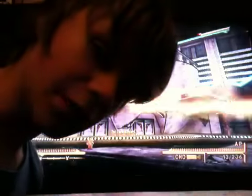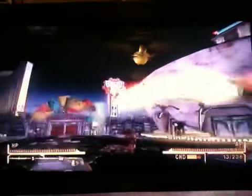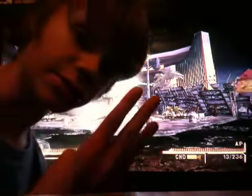To your right you've got the Tops Casino. I like the Tops - it's actually a pretty good casino. It's where you have to confront Benny, who is the guy that shot you in the head at the beginning of the game. Over here is the last casino you'll encounter because there's only three casinos on the strip. Let's recap: there's the Gomorrah, then the Tops - this is the sign for the Tops, the second casino.